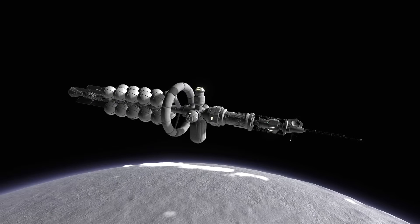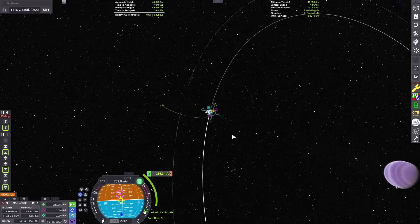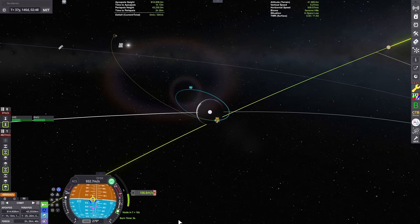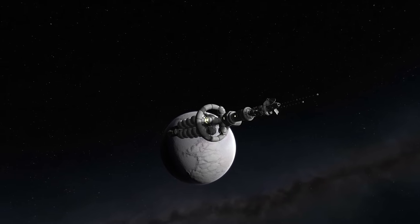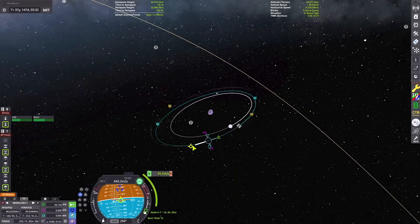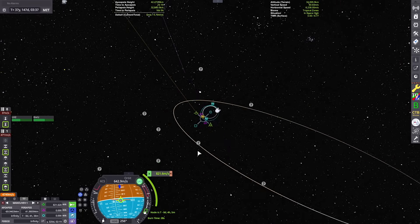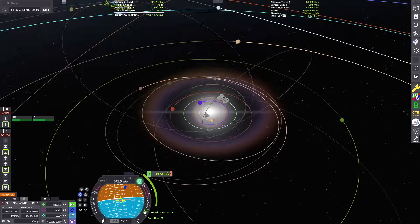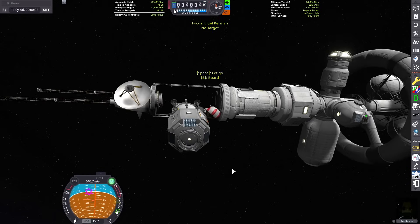Looks like we've docked the lander back to the mothership. Now we need to start planning our return to Kerbin after 37 years in space. I'm working on an escape trajectory burn out of Thatmo and then another escape burn out of Naden's sphere of influence. I just realized the lander is dead weight and was causing problems with time warp.